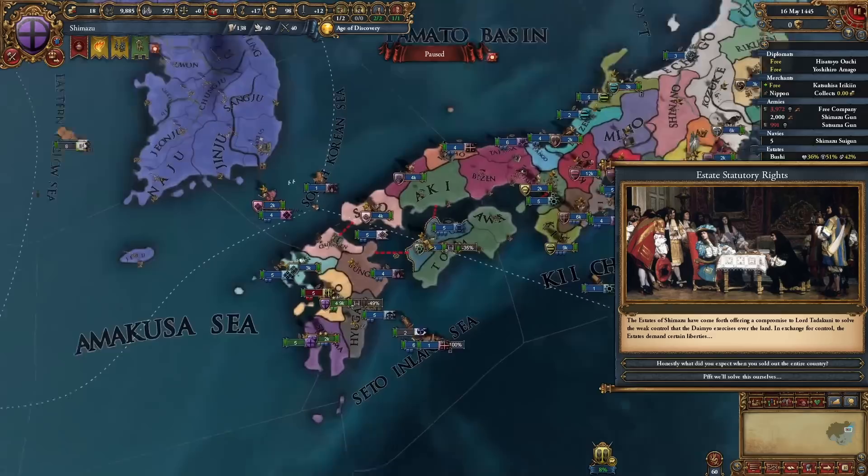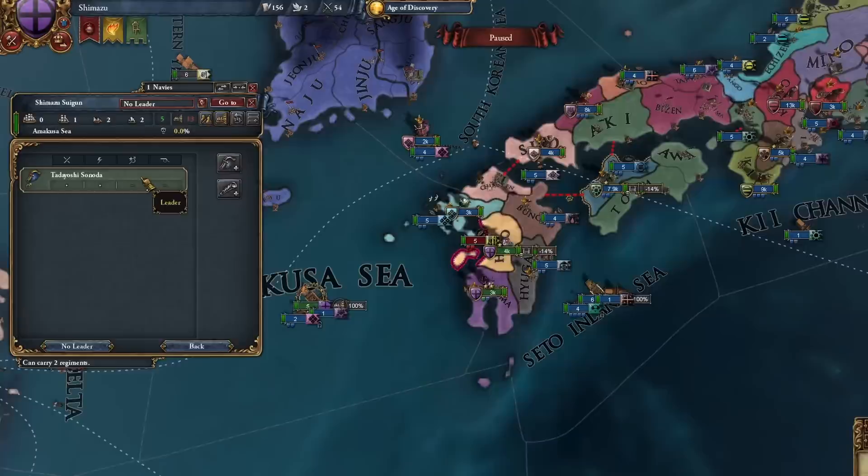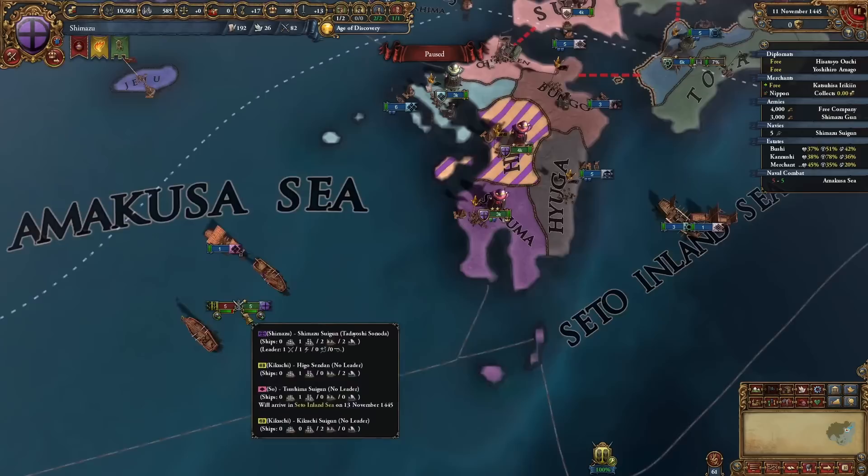That's actually a good thing about being on the other side of Japan - coalitions will start less early because you're further away from everyone else. They will still start early enough, trust me. I'll also get myself an admiral - not too good, but better than nothing. The siege is over. I could actually try to fight this for a little bit of naval XP, and we actually won.